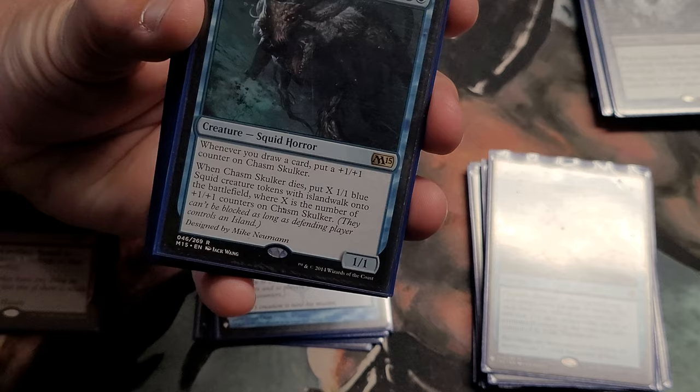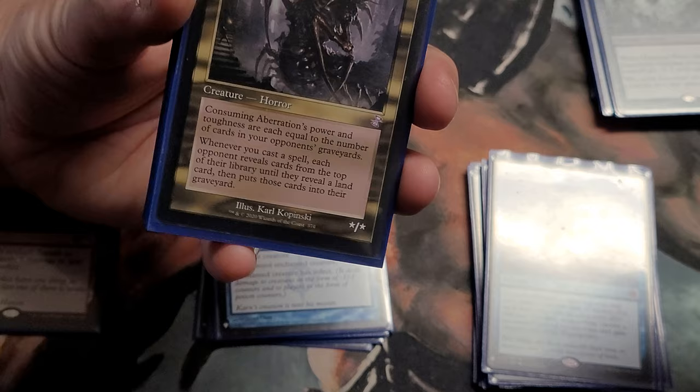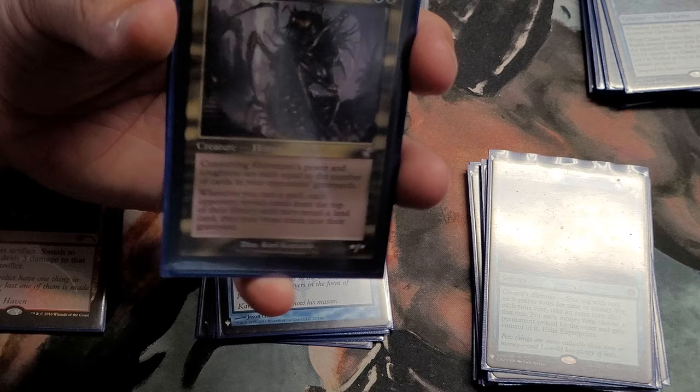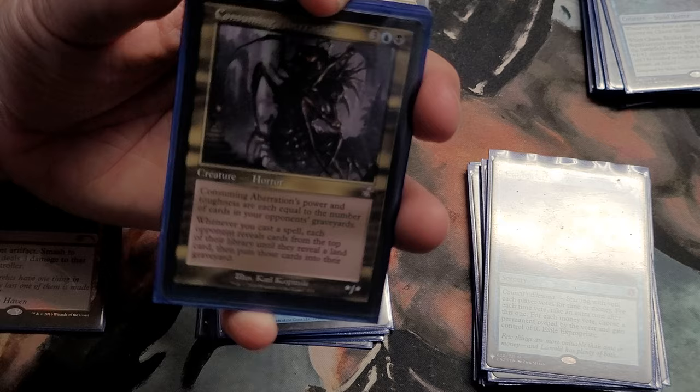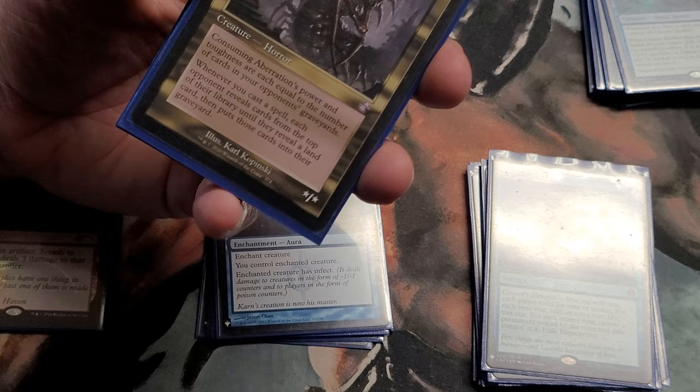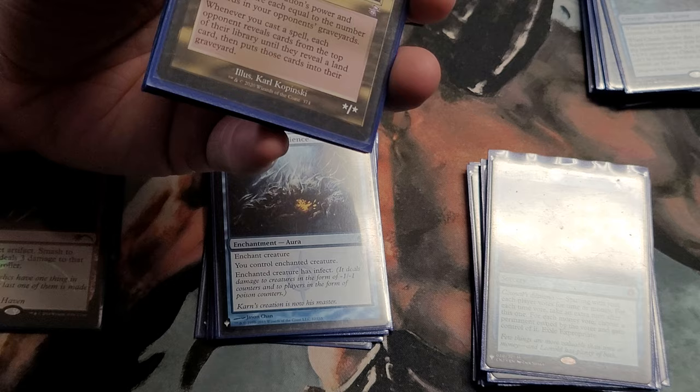Would you say on the Timmy-Spike-Johnny scale, where do you fall? Timmy likes playing awesome big splashy stuff, Johnny wants combos and weird synergies, and Spike is the tournament guy who only plays the best cards. I'm a little bit of each — I kind of play what I like. This deck has the main strategies built in, but I play the cards I enjoy. There are probably other cards I could run that are better, but I enjoy the ones I have here.